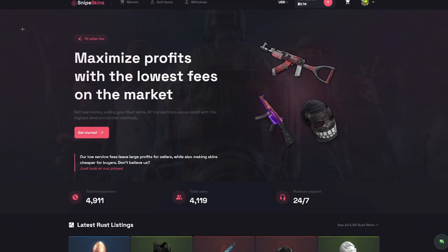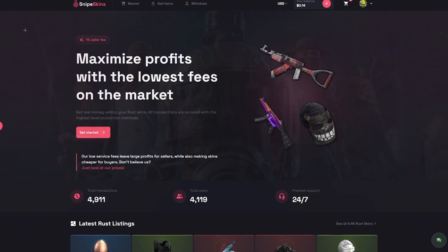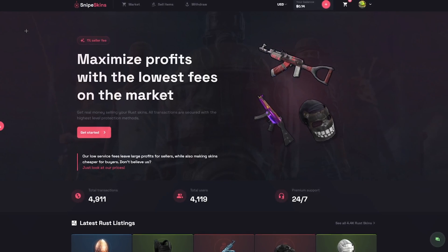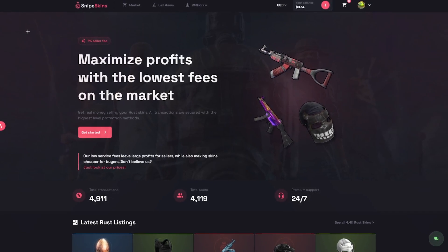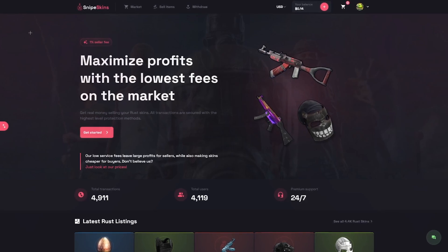They are giving away 10 million reds over on Twitter with Rust Clash, so make sure to check that out — it'll be linked down in the description. Snipe Skins has the lowest fees on the market, so it's the most money you can make selling your skins. Hope you boys enjoyed, I'll see you on the next one.